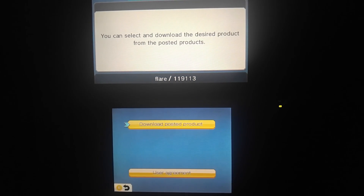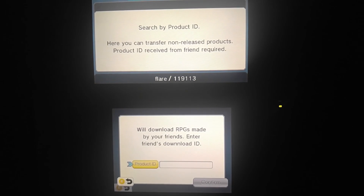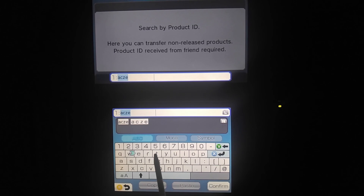Once you get to this screen, click download posted product and click search product ID. Now you need to get a download code. These codes are made by people who already have hacked consoles. You can find and post these in the comment section of this video, and I'll have a few in the description too.